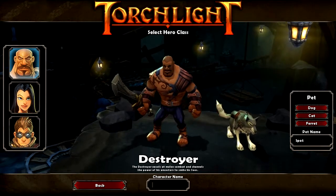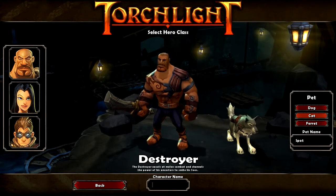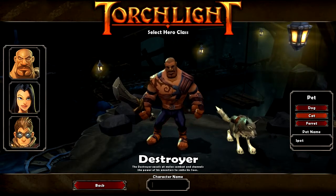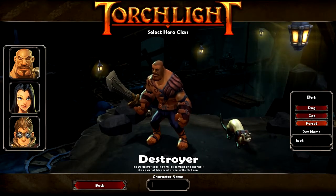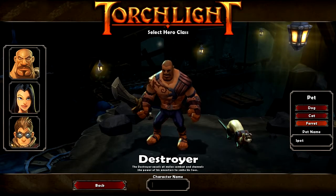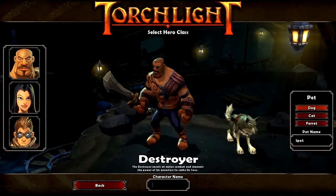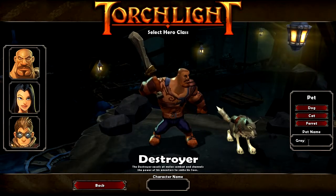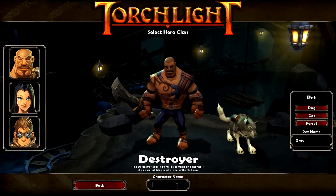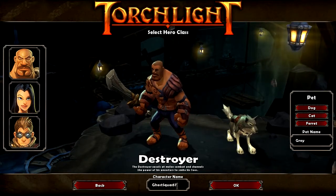I'm going to pick the Destroyer — that's just the class I'm comfortable with. And you actually get to choose your pet over here. I can choose between a dog, cat, or ferret. A little random that there's a ferret in there, but whatever. I'll get a dog. Let's name him Gray. I'll name my character too — I'll just call him Ghost Squad 57. Normal difficulty.